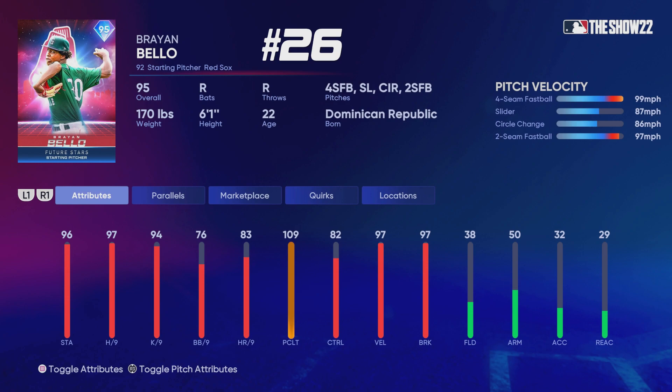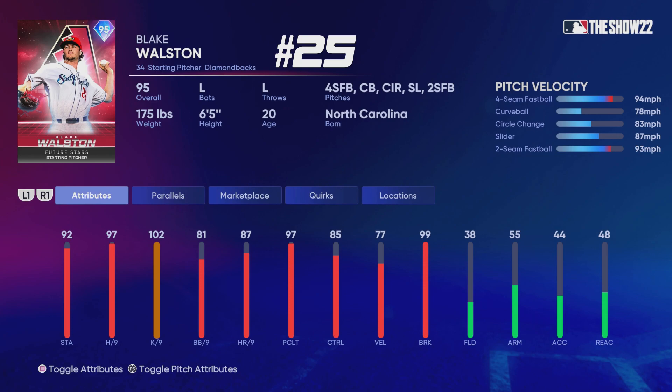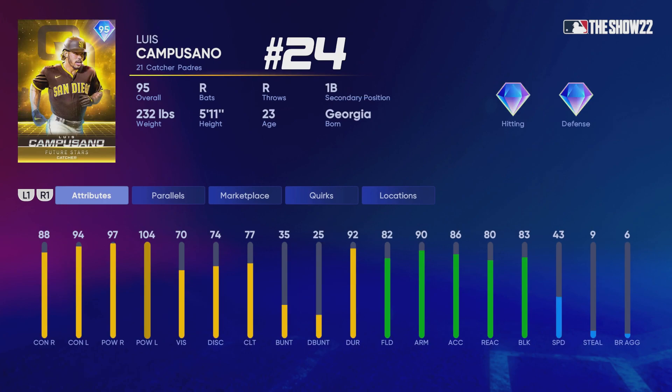At number 26 we have Brian Bellow — he's all right. Some of these starting pitchers are pretty good, but pitchers that don't necessarily have the best pitch mix, speed differential, or the secondary pitches I'm looking for — like Brian Bellow and Blake Wallston — I ranked them a little bit lower. Wallston is a lefty and he's pretty good, but having that secondary pitch as a curveball with the most break is just not what I'm looking for. I don't think the curveball is that great in the game.